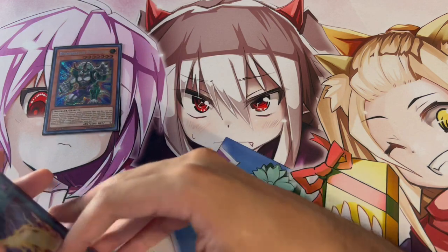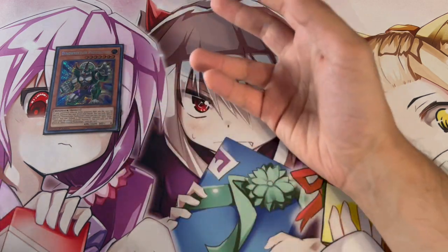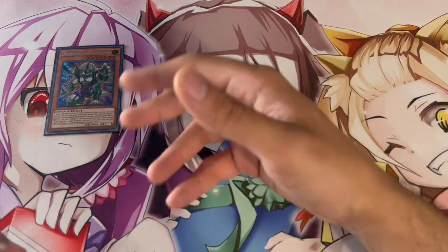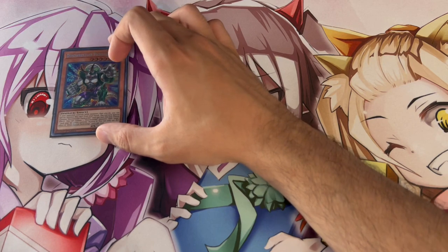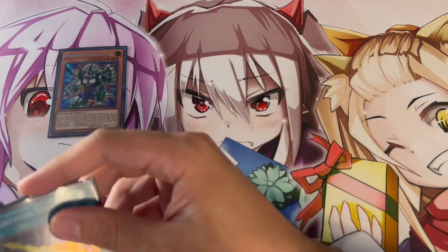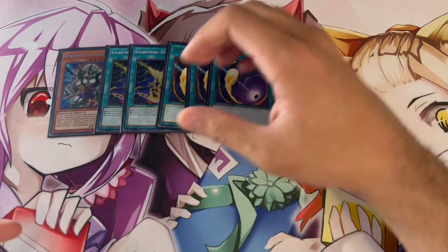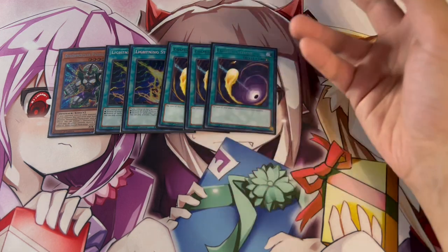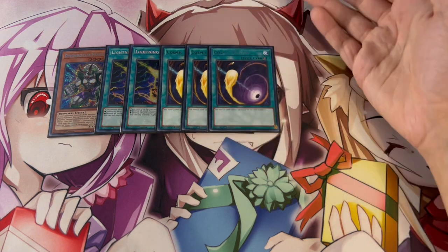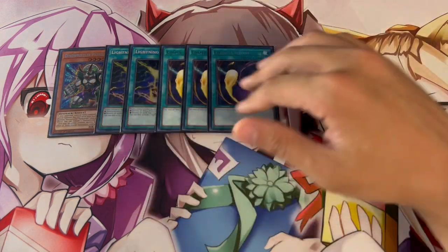For the side deck — keep in mind it's always built on personal preference and your locals. If your locals has lots of back-row players, play more back-row hate; if it's combo-heavy, play combo hate. One Pankratops is really good going second in matchups like Labrynth. Two Lightning Storm and three Cosmic Cyclone are really important because while the main deck has many ways to deal with front-row monsters, it doesn't have many ways to deal with back row, and to OTK in certain matchups you need to clear it.